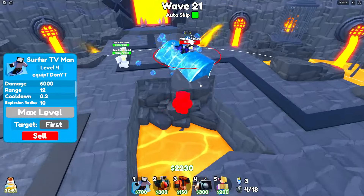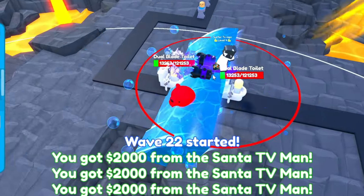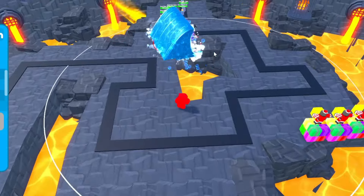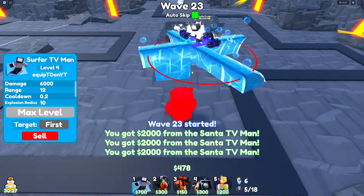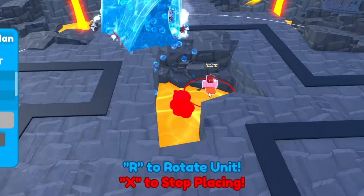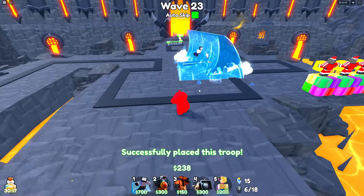He is mad overpowered. Look at his range - whoever is in that red circle gets hit, and his red circle is very huge. His walk range is very big too - we can place another one right by it and upgrade him. Once they all walk over there I can sneak-place one right behind them. I'm so smart!